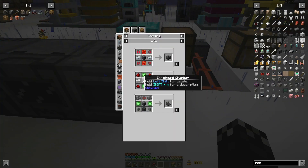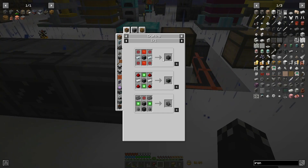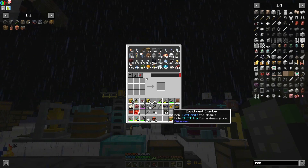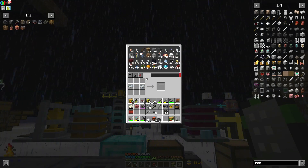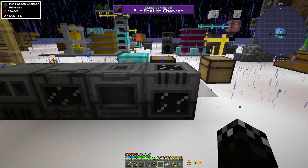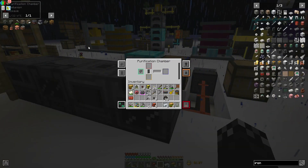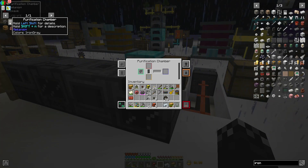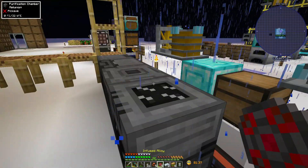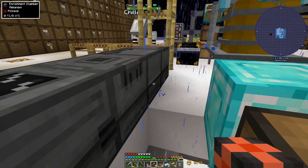I should almost have everything - I just need infused alloy. So the purification chamber goes all the way through this way and we'll process ores down. All our ore will go in here. I'm also going to need to make the electrolytic separator, which needs some more of these - it's a power hog.